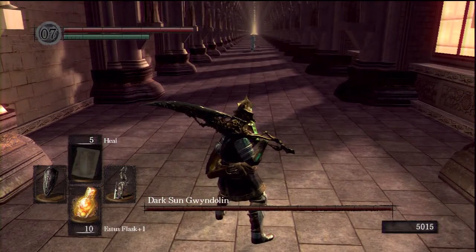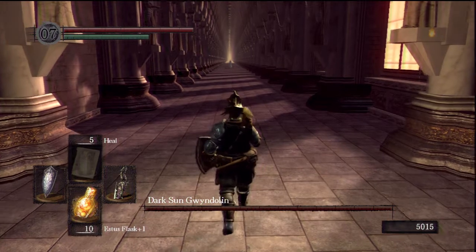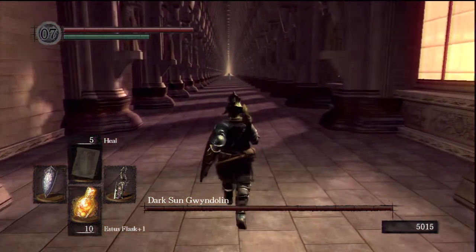You'll notice in a second the first thing he does is teleport back far away from you, but he won't attack. So if you need to get something ready — maybe if you've kept the Dark Moon Seance Ring on — take it off.